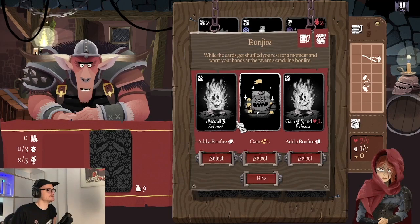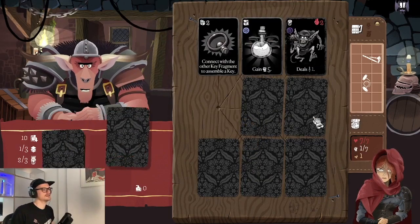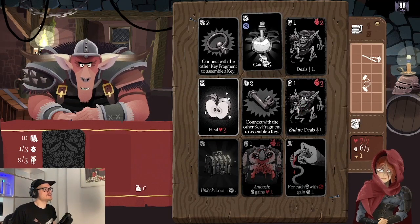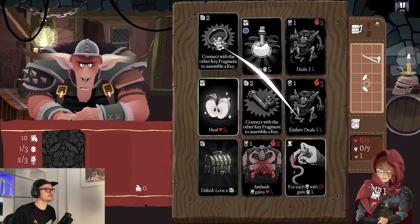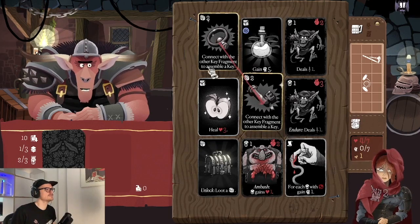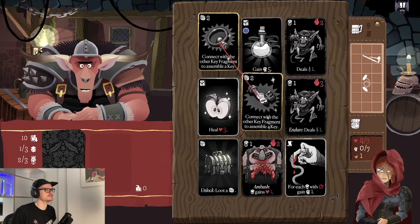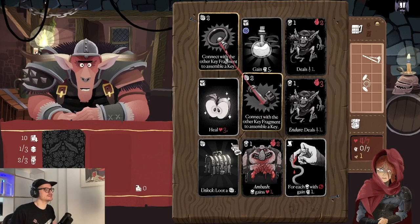There are different bonfire cards — for example, this one gives you strength and health, but I'll just go for gold right now because I still have a lot of health and my strength is pretty safe. One other thing you can do in the run is open the treasure in the bottom left. The treasure needs to be unlocked to be looted — to unlock it I have to assemble the key first by connecting both key fragments, which now have the shiny golden border. If I confirm this turn, I'll assemble the key which gets shuffled into the draw deck.